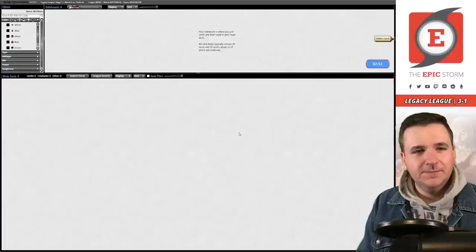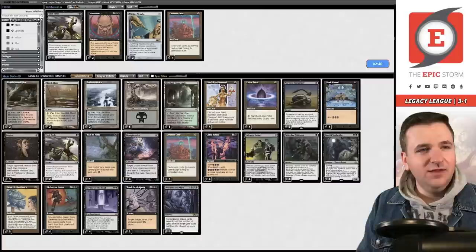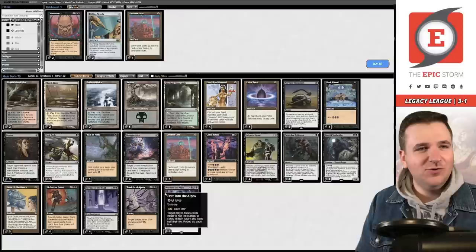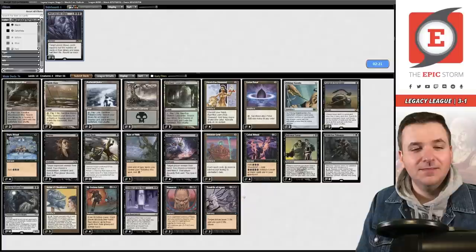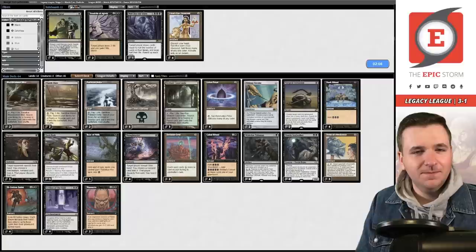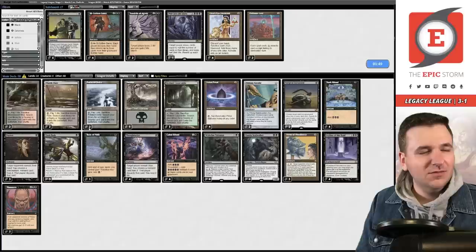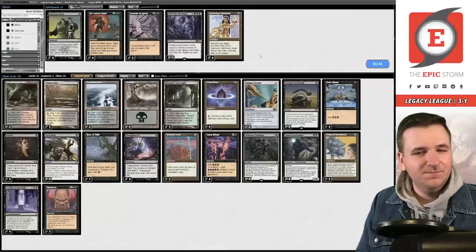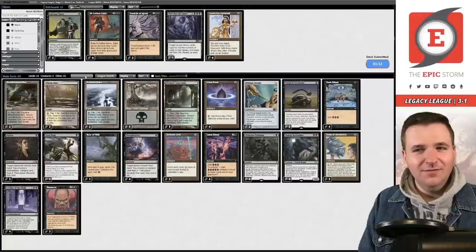Bring in Surgicals, Dauthis, Helm. I wonder if I should just board out of being a storm deck entirely. I feel like it might be a little insane — can you imagine in 2022 boarding out of being a storm deck? Blasphemy. Take out Infernal Tutors and Lion's Eye Diamonds, get rid of Defense Grid, board out Ill-Gotten Gains. Board in Fatal Pushes. We're going to be the slow Leyline-Helm deck. I'm sorry I know I've let many of you down but I want the 4-1 — so this is what we're doing.